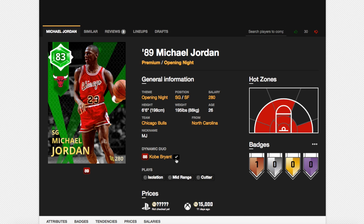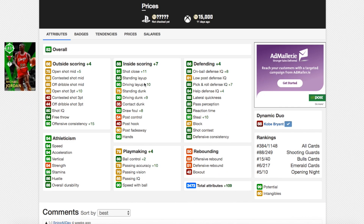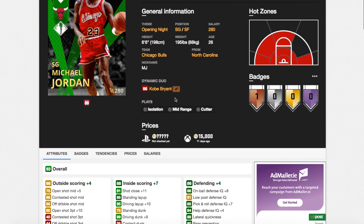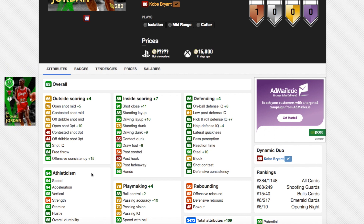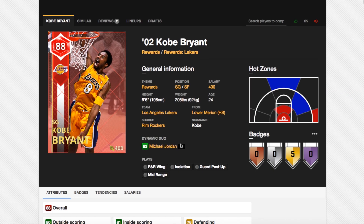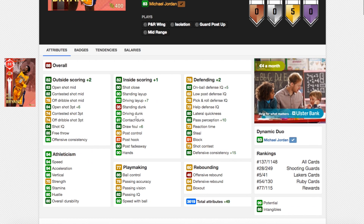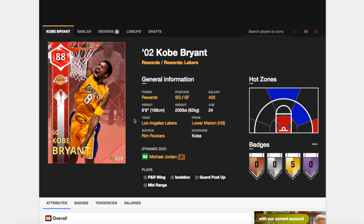Now we've got the Michael Jordan and Kobe Bryant duo. Michael Jordan goes up plus 10 in 3-point shot — he still can't shoot, can still dunk, can still speed boost, he's a little bit better defender and steals slightly better. Basically the exact same card. The duo shows plus 109 total attributes, but it just makes him slightly better at the stuff he's already good at, and slightly better at the stuff he's bad at — but not enough that he's actually good at those bad things. This card is still meh. Kobe Bryant: this card is almost unattainable. He goes plus 6 in 3-ball, plus 5 in defense. They really could be lazy with this, because so few people have this Ruby Kobe.